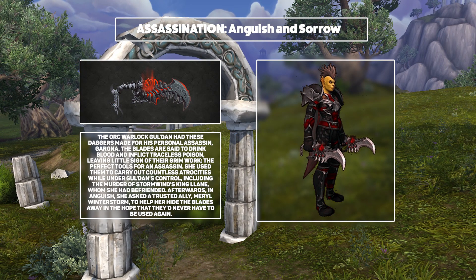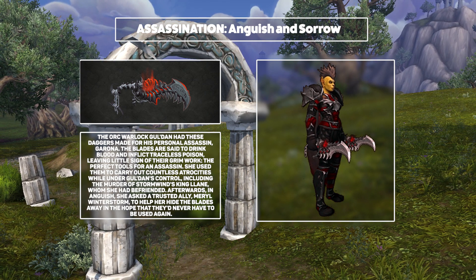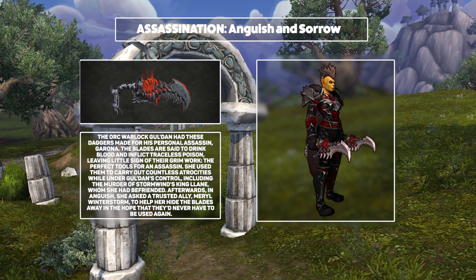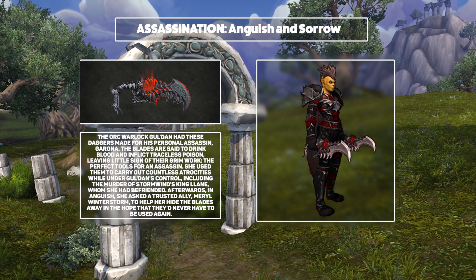Next, we've got Rogues. Starting off with Assassination who will be using Anguish and Sorrow, the daggers of Gorona — the actual Gorona, not the Warlord's one. I'm a big fan of both of the displayed versions and I can see them looking great with quite a few rogue sets. There's a lot of diversity between the two versions that they showed, which is a solid indicator of how much visual variety we're going to be seeing with this expansion's weapons.